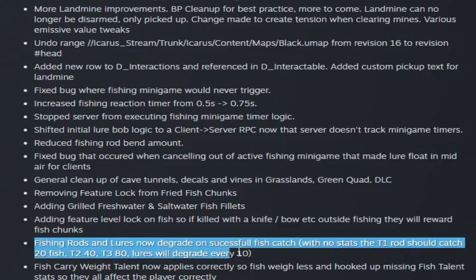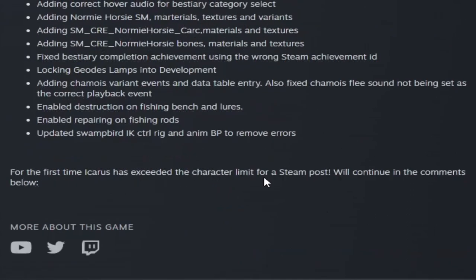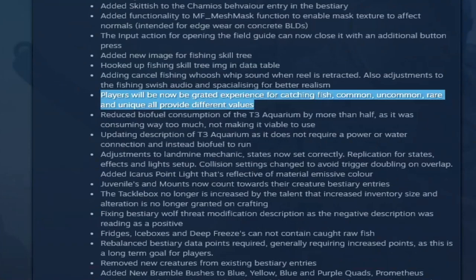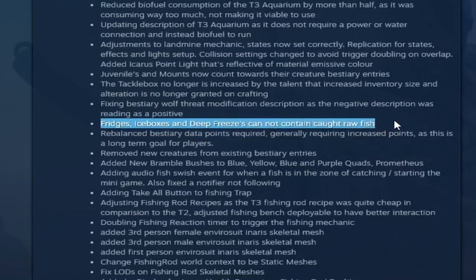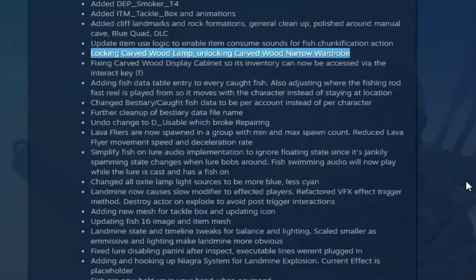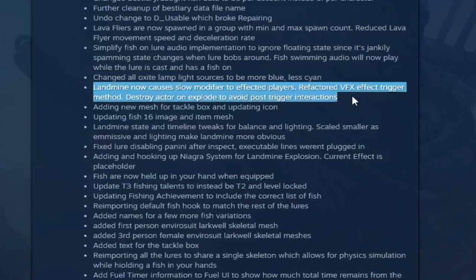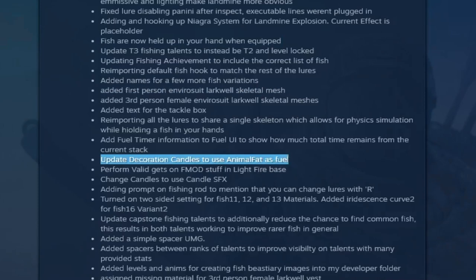Bone shield and composite shield audio is being added. Fishing rods and lures now degrade on successful fish catches — the tier 1 rod should catch 20 fish, tier 2 catches 40, tier 3 catches 80, and lures degrade every 10 catches. You'll be able to repair fishing rods. Players are granted experience for catching fish, with common, uncommon, rare, and unique all providing different values. Biofuel consumption in the tier 3 aquarium was reduced by half. Fridges, ice boxes, and deep freezers cannot contain caught raw fish. A landmine will cause a slow modifier.